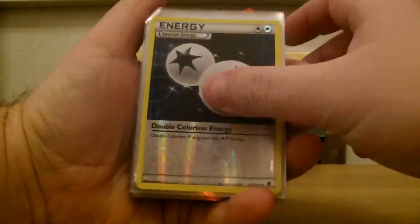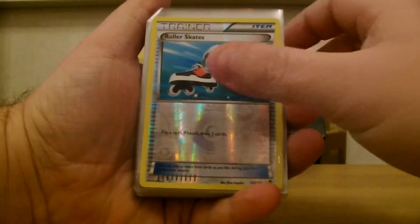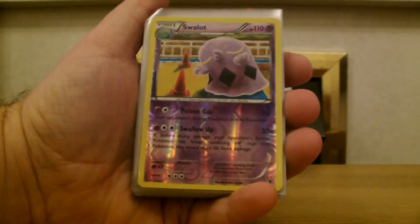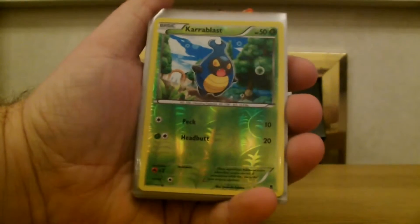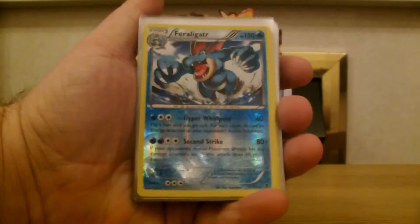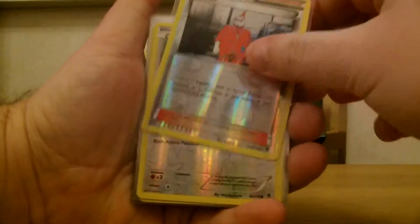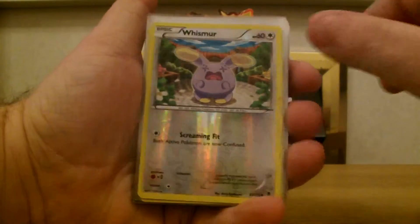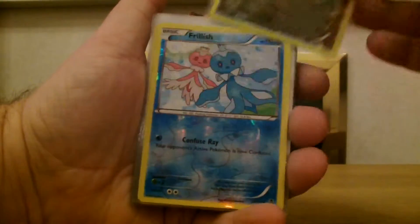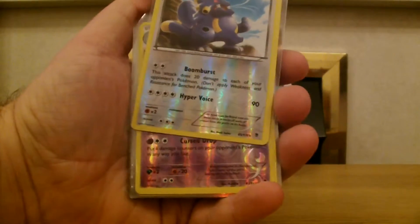Chansey, Rollerskates, Swalot, Caroblast, Spearow, Feraligatr, Zerosic, Whismur, Gumi, Frillish, Exploud.